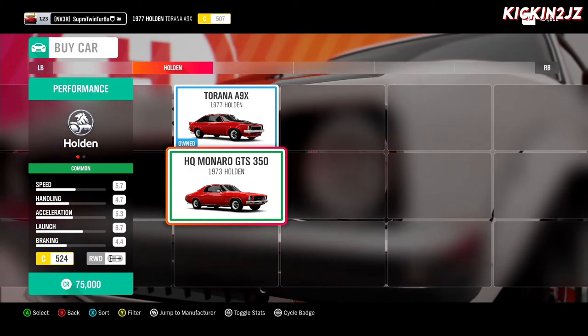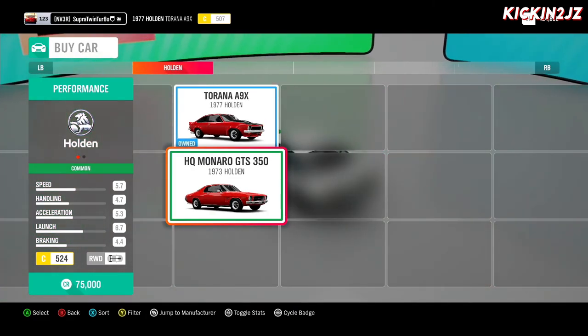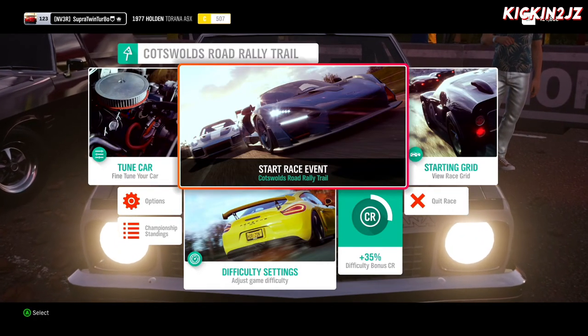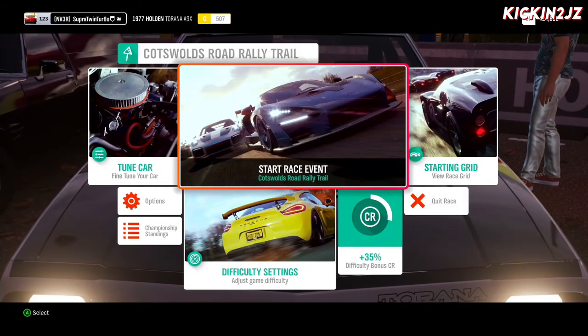When you're choosing a car there are only two options: the Torana A9X and the HQ Monaro GTS 350. Go to difficulty and set it to Highly Skilled — I already set mine. Now start the race.